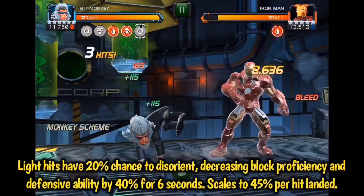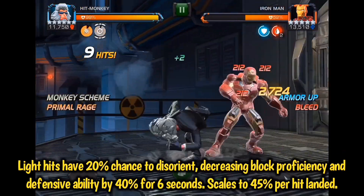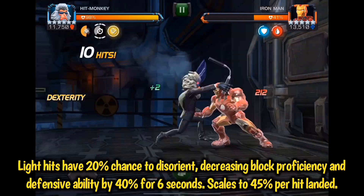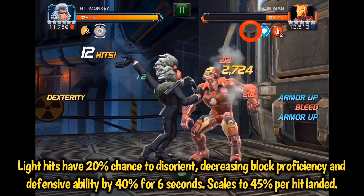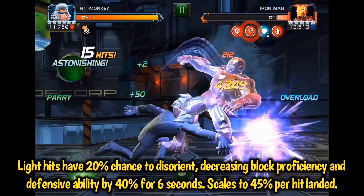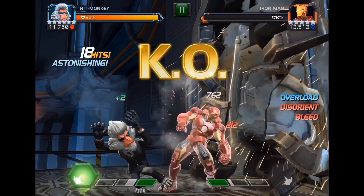Additionally, your light attacks have a 20% chance to disorient the opponent, which decreases their block proficiency and defensive ability accuracy by 40% for six seconds — this can scale up to 45% — and your special attacks can also do this. As you can see here, I disorient this Iron Man, and when he goes to activate his arc overload, the disorient prevents that from happening and I go in for the kill.